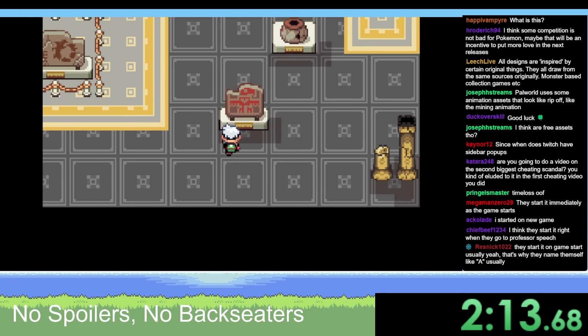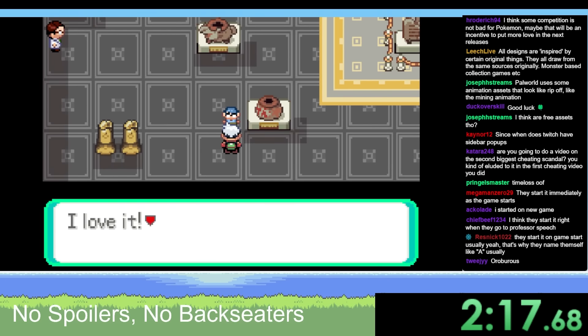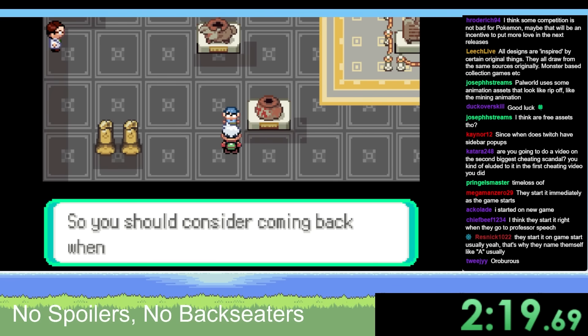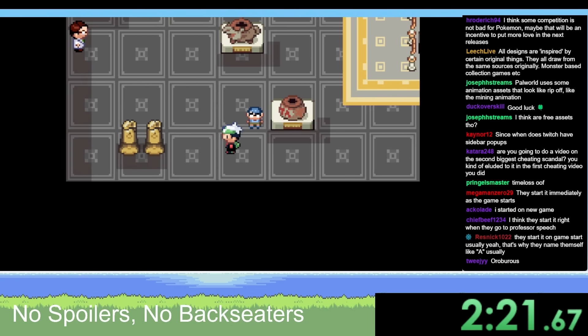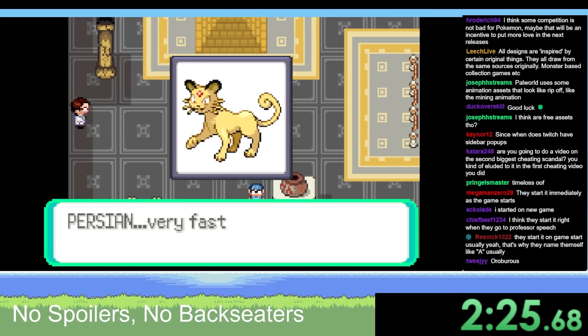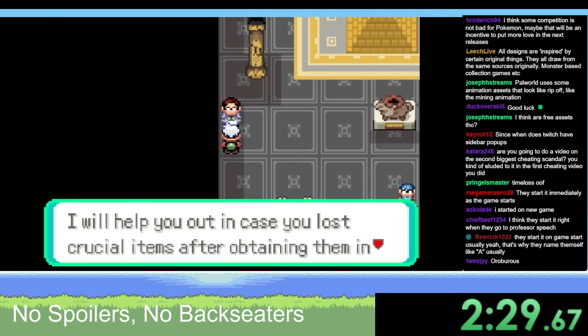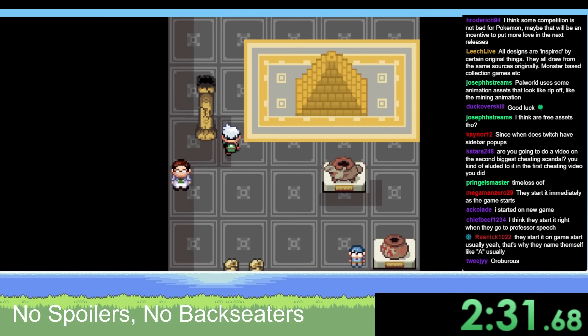Stackattaca very slow. So Stackattaca, Cofagrigus, Regirock - you got a Munchlax. This person wants to trade after we get something, so not now. We'll need them in the future. Persian very fast. Collector.